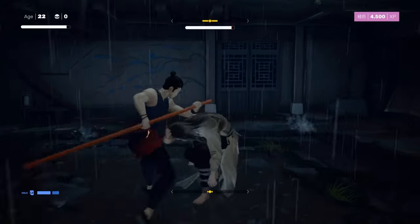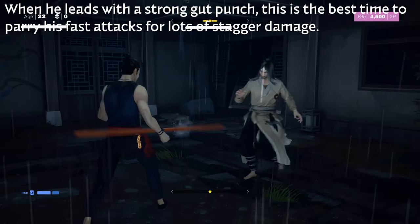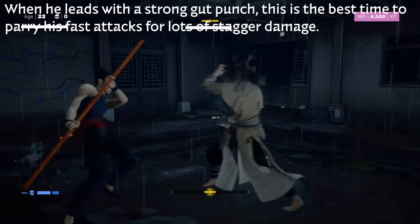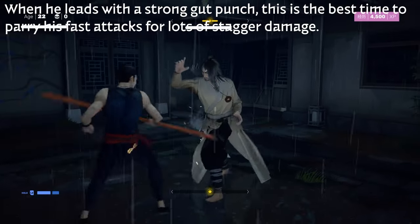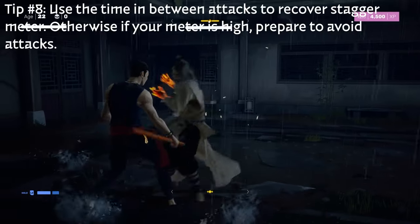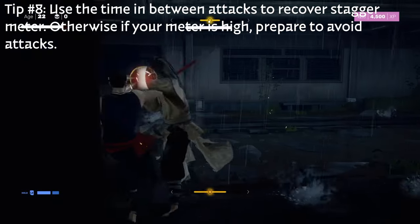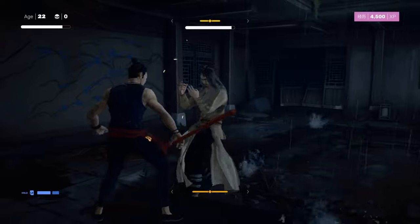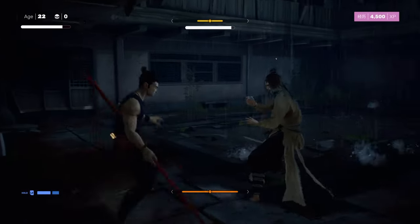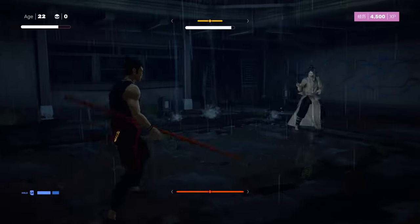There are those three heavy attacks — good to avoid. When he leads with a strong gut punch, this is the best time to parry his fast attacks that come right after, for a lot of stagger damage. Spamming that block button works well here. Because this is so reactive, you want to make sure you're always keeping an eye on your stagger meter. Use the time between attacks to recover — either by walking around slowly or by avoiding his next attacks rather than blocking them all.